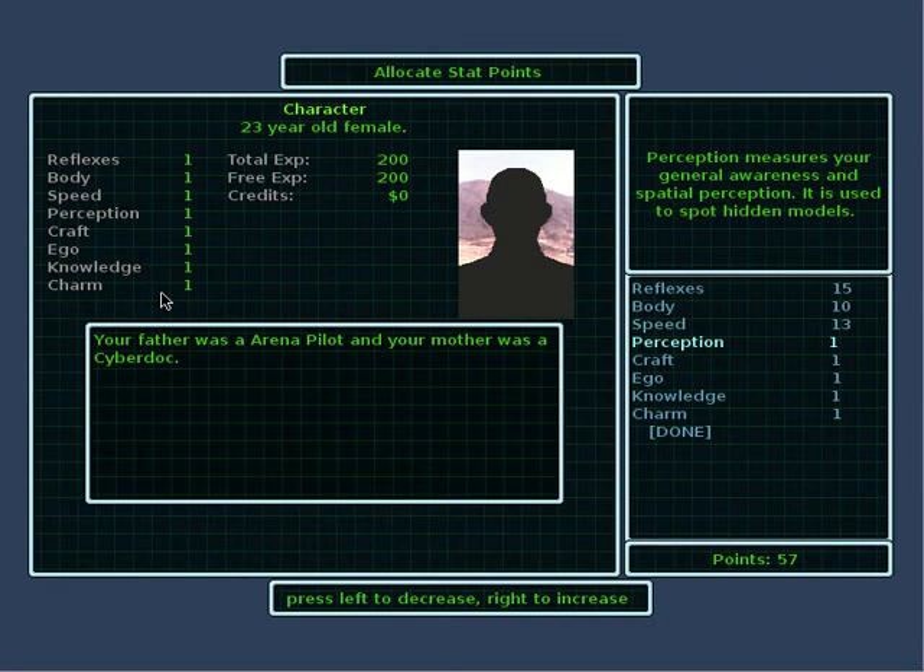Perception measures your general awareness and spatial perception. It is used to spot hidden models. I should really update these descriptions because, just as importantly, it's also used when attacking with heavy weapons and missiles. So, fairly decent.